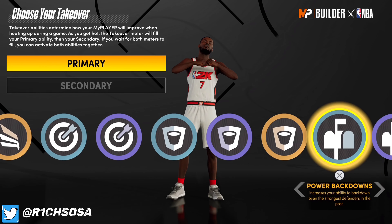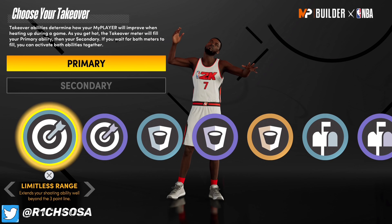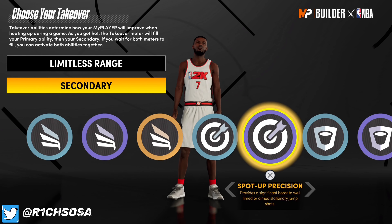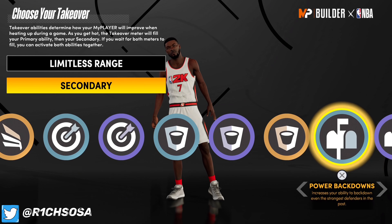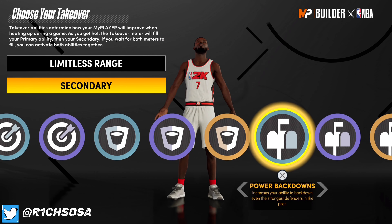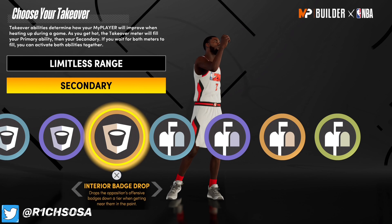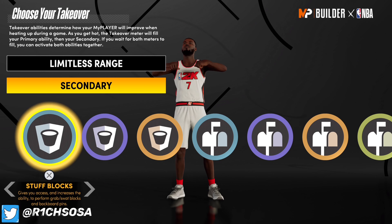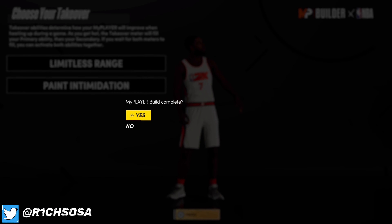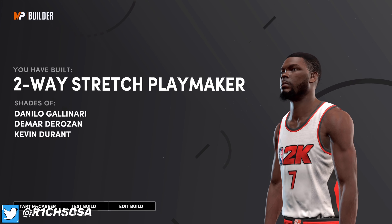Once you max this build out and get gym rat, you will have a 99 strength, which is going to be really clutch especially with the post scoring. You can see the takeovers — we get post scoring, rim protecting, and sharp shooting, and we'll also be able to get slashing. The first takeover I'm going to put on is limitless range, but to be more OP you could go with rim protector. Kevin Durant is known to post up and hit shots, so you could put on post shot moves or post shot daggers. For defense, I'm going to go with paint intimidation.